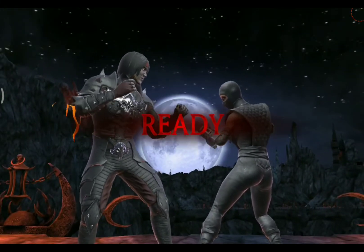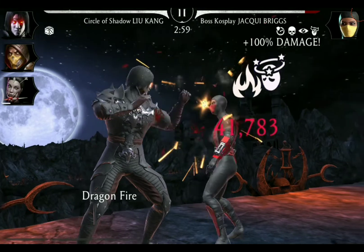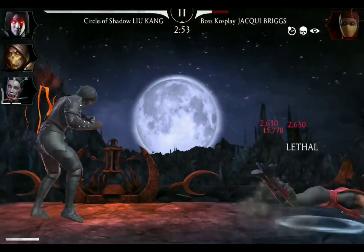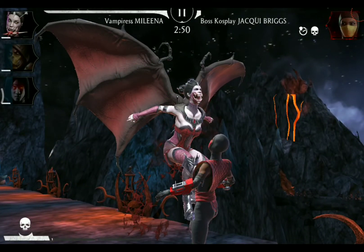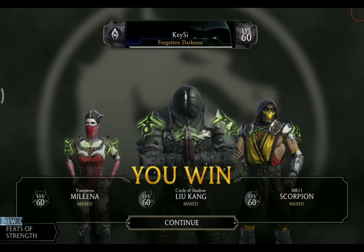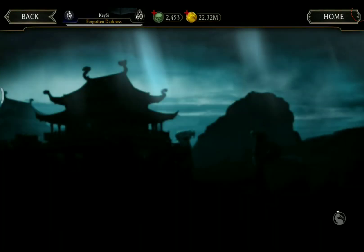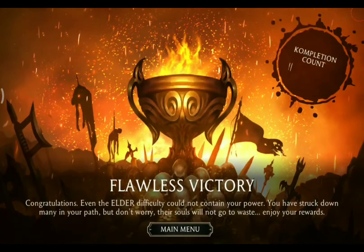Here we have reached the final boss fight against Cosplay Jacqui Briggs, and we open with a special two attack. That took her down quite nicely. Combo ender now against Jacqui, special two by Mileena, and that should already be the victory. We didn't get hit a single time — that's beautiful. We collect our 100 soul reward and 54 for the sellback. Of course, we have another flawless victory at our hands.